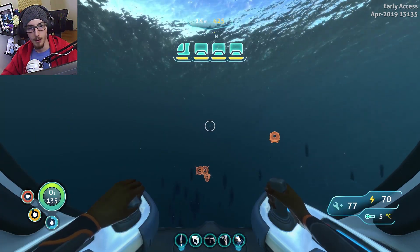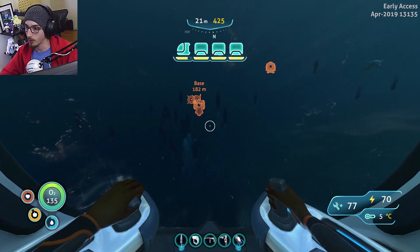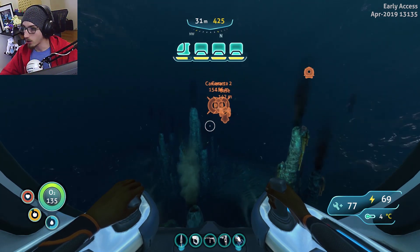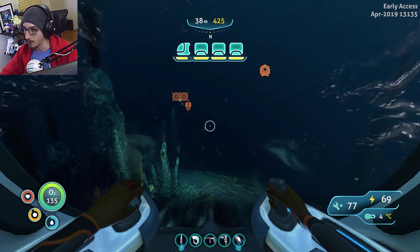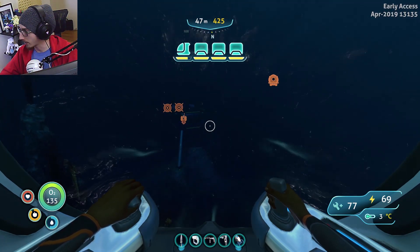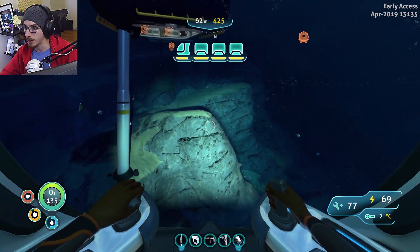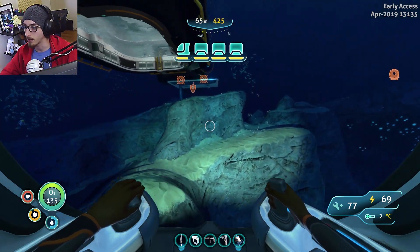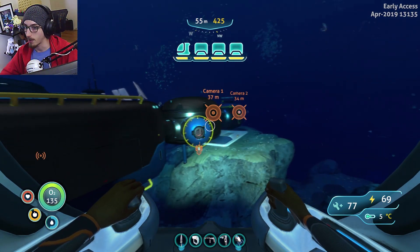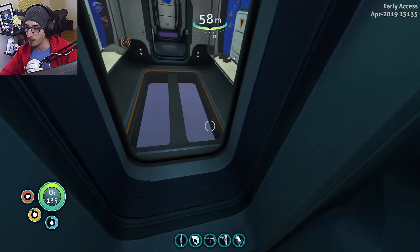It looks like reinforced glass isn't currently in survival or freedom naturally, so you can't actually build the prawn suit yet. I'm sorry — you can find the pieces and blueprints but unless you use console commands you can't build it yet. I'm not sure if I want to use console commands, though I was trying some to fix the sea truck. This is early access — test some stuff. I'll collect the materials I need and maybe use console commands to spawn it in since it's apparently in the game, just without an icon or picture. I am no longer parking the sea truck in the moon pool and saving — that's just not a good situation.